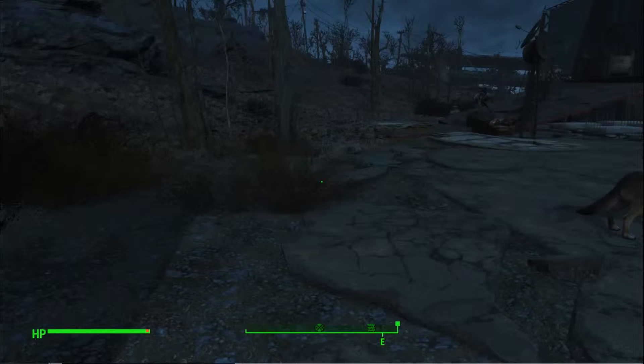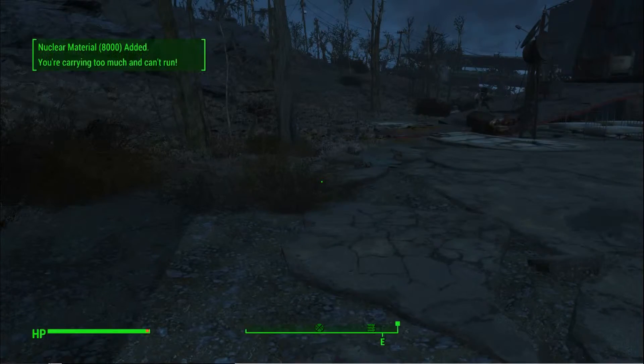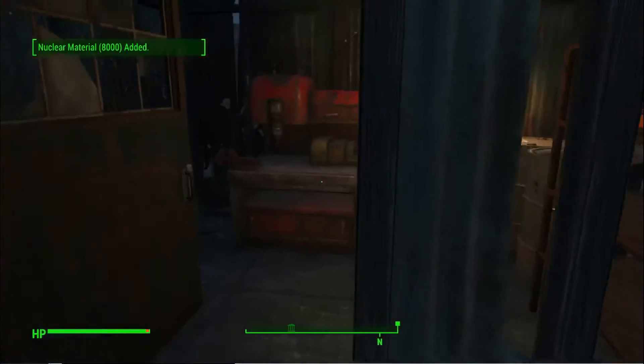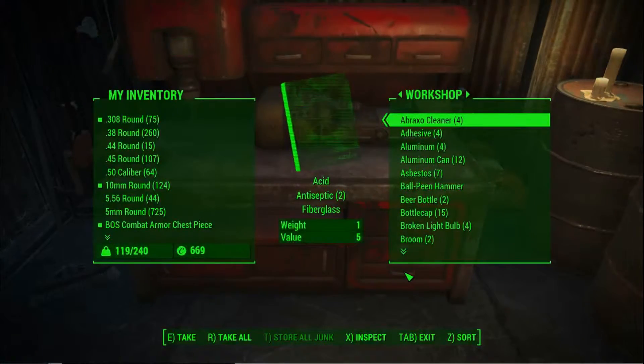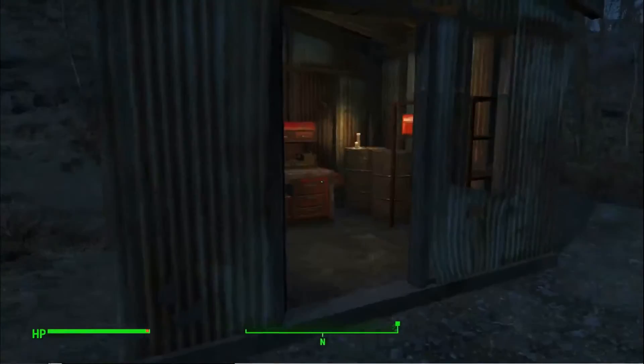We're gonna be using our console commands by pressing the squiggly line next to the one key. We're gonna type player.additem, and now we need our code for nuclear materials, which is 0006908 6. We're gonna do a space, give ourselves 8,000 of these, hit enter, hit that squiggly line, and BAM — we got 8k nuclear materials. We can just store all these in the workbench so we can start moving again.